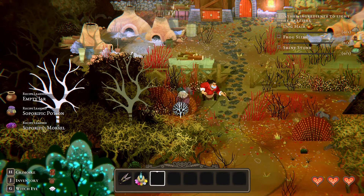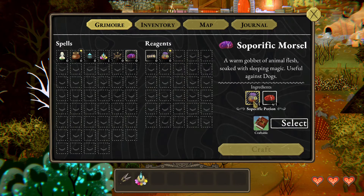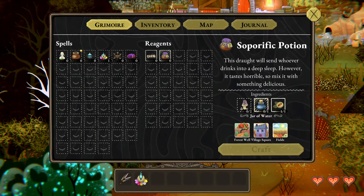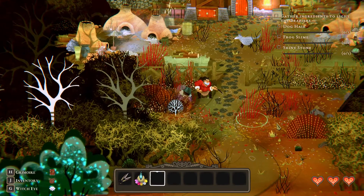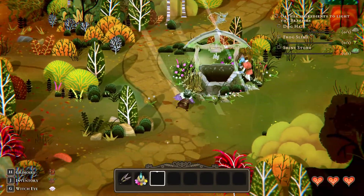We figure out we need to craft a 'soporific morsel' — a draught that sends whoever consumes it into a deep sleep, though it tastes horrible so we mix it with something delicious. Ingredients needed: a leaf cap, a jar of water, and a campfire ember. We spot a well and approach it. A man is leaning dangerously over the edge — we tap his shoulder and he nearly tumbles in. He was hoping to dig up treasure, but is too scared of the ghoulies below. He gives us his trowel and we can now descend into the well.